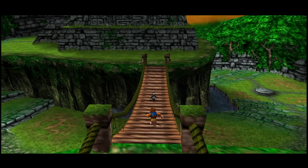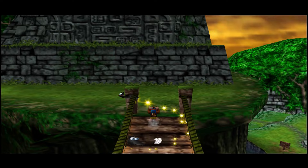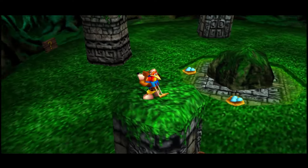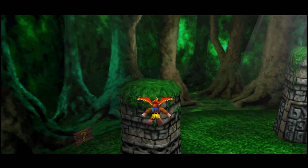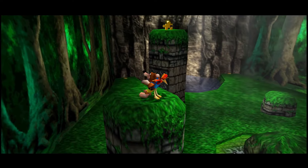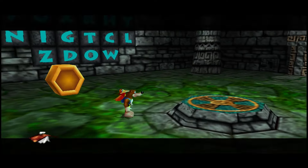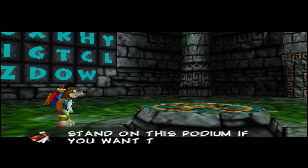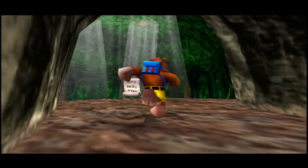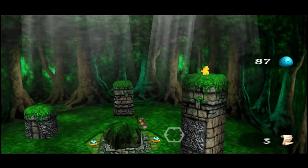Being the first level, things are straightforward enough. We can grab every single empty Honeycomb, Jinjo, and Cheeto page, as well as 8 out of 10 Jiggies without any fancy tricks. For Jiggy 9, you normally need the Bill Drill from level 2 to enter this cave, but using the Feathery Flap and Beak Buster gives you just enough distance and height to reach each pillar. Alternatively, the Super Banjo Cheat lets you run faster and jump from here to grab the Jiggy, but I'm not using any cheats in this run.